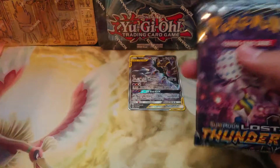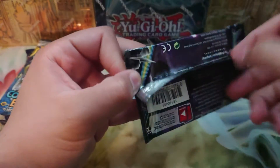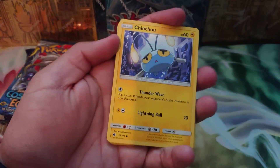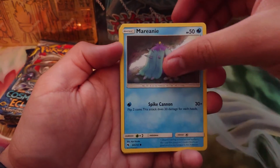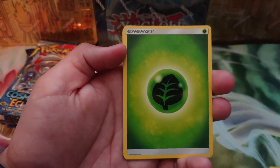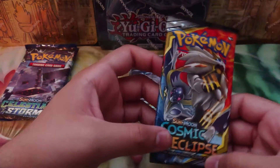We'll start with Lost Thunder. From Lost Thunder, I got Sceptile GX last time. I really want any of the Lugia ones. So from this pack: Chinchou, Marill, Marill, Snubbull, Slugma, a reverse of a Fairy Charm, a Cannon non-holo rare, Leaf Energy, Counter Gain, and a Go-Goat. So far we are 0 for 1.